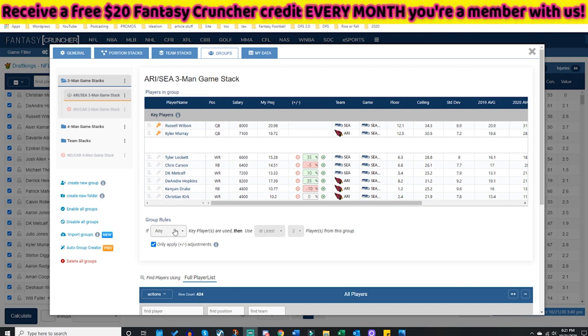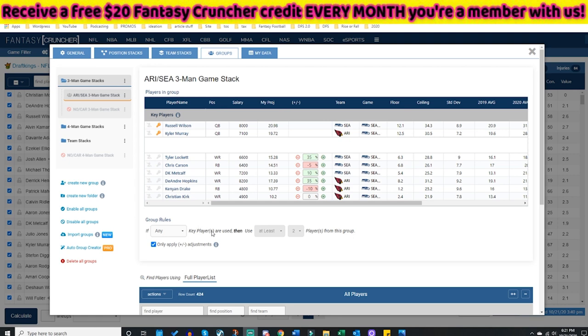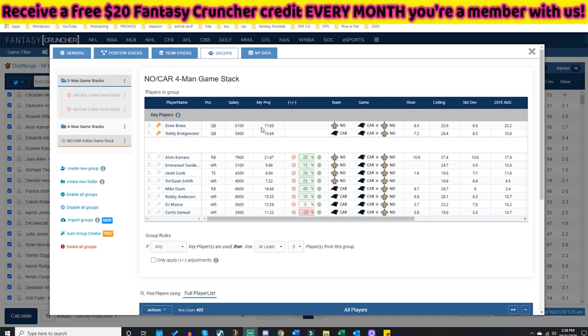There's one really cool aspect of group stacks: if I've set up group rules saying 'if any key players come up, at least two players from this group will be used,' but I don't want that rule in effect — I just want the projection boosts — I can uncheck this box. Watch: when I uncheck it, the rule grays out. This is no longer a rule. It simply says: if Wilson or Murray is a quarterback in your 150 lineups, these projection boosts will be applied, allowing FancyCruncher to organically build stacks based on projections without forcing it.